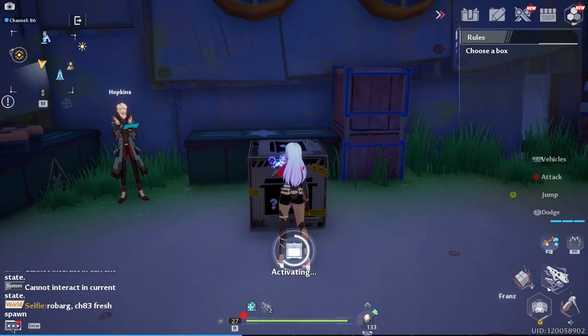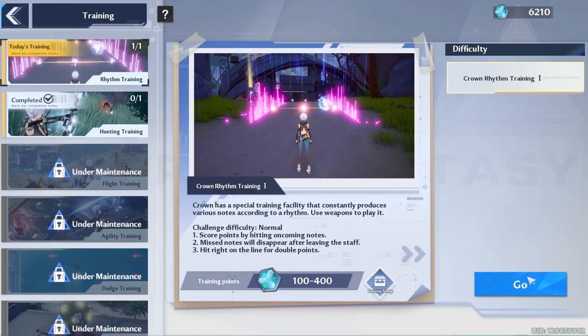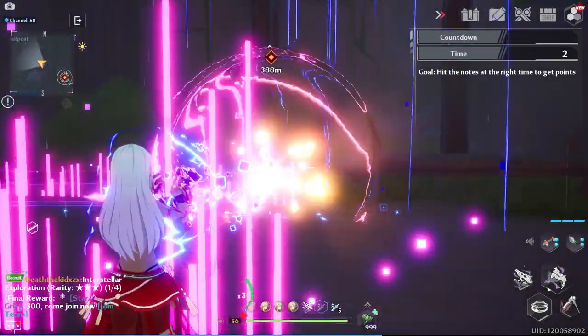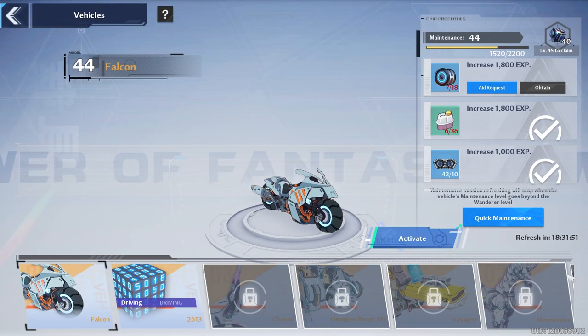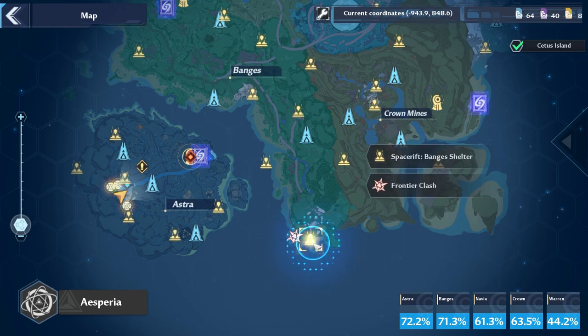Don't forget to do your daily gifts. Go to the Black Market and talk to Hopkins, go to Cetus Island and do the claw machine, then do your two ability trainings. Quick tip: if you get the rhythm training, Samir is MVP.